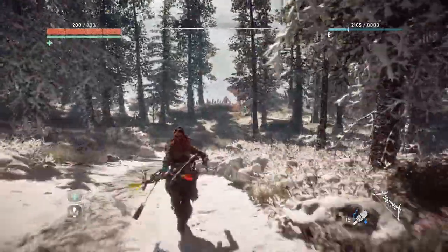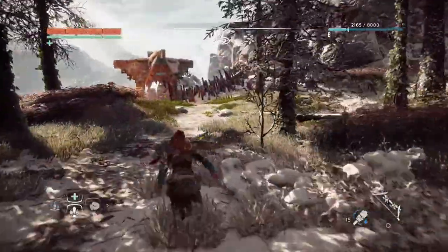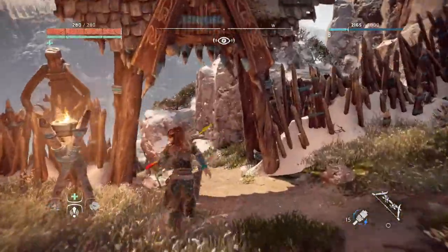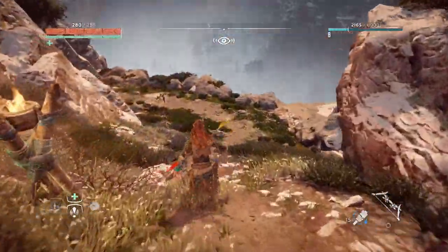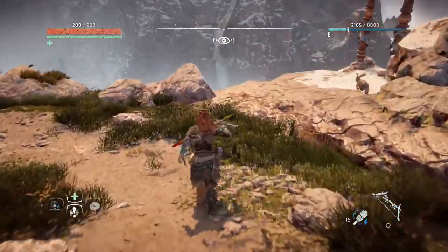I created about 12 fast travel packs. I suggest if you want to do that, you definitely need them. So make them. They're really easy to make — just kill a bunch of animals and craft a few shards and a bunch of sticks. And that's basically it.